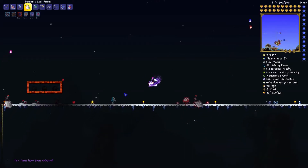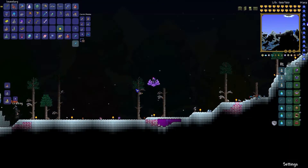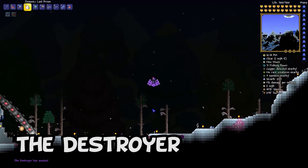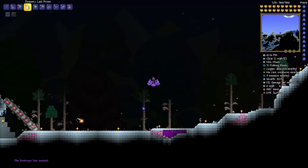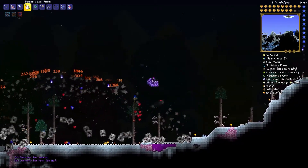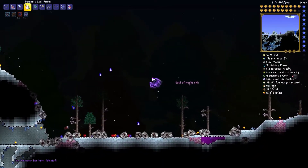Speaking of going down quickly, the Destroyer is no match for this weapon. Last Prism does extremely well on the Destroyer because of its piercing damage — you can hit so many segments at once. It really doesn't stand a chance. So there you have it: all the mechanical bosses dispatched in short order.